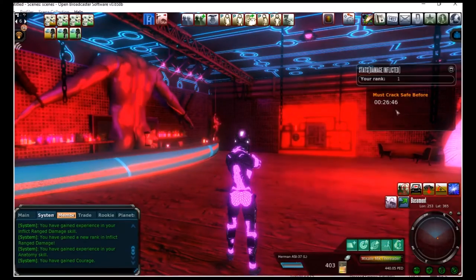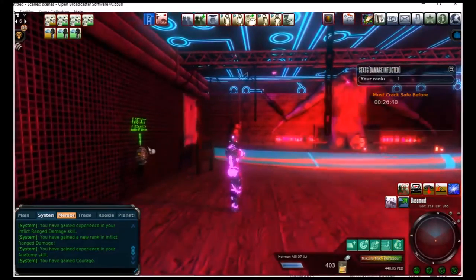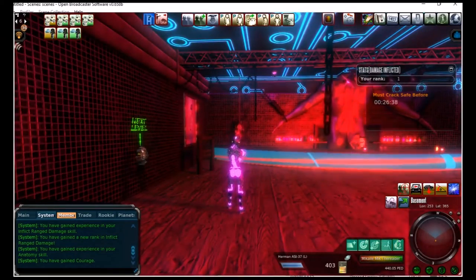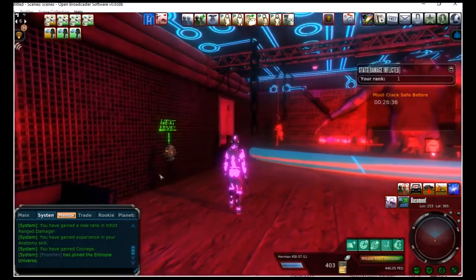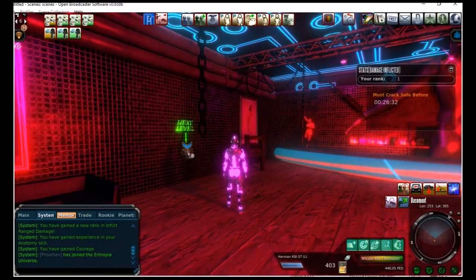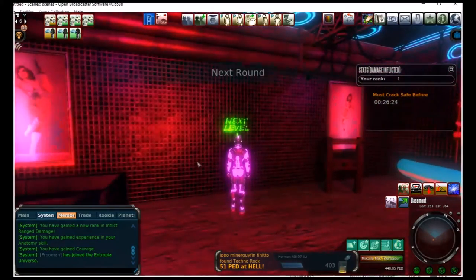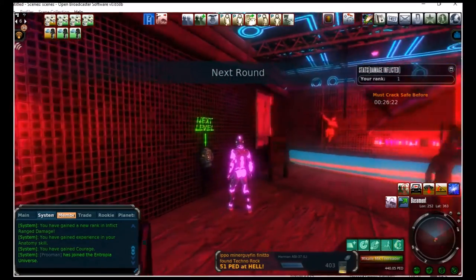I really was going to duck out because I've got things to do today, but I wanted to show you the basics. The next level button is on your left when you run in on the far wall. All you do is right-click operate — if you try to double-click on it, it doesn't do anything. You actually have to right-click and operate. And then boom, you get three mobs that pop up.